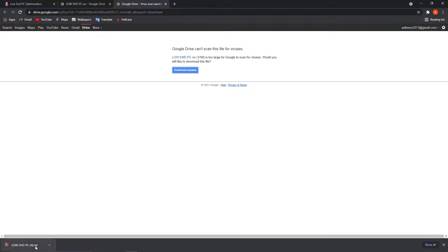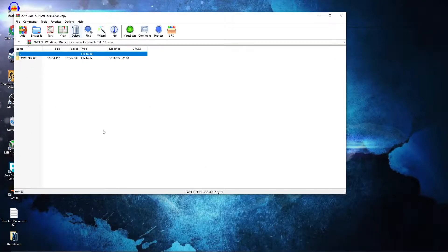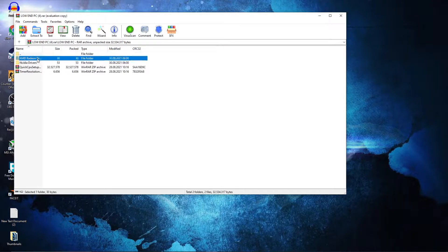When the download is done, press on it and press Open. This page will pop up — double click on Low End PC. Here we have drivers for AMD and Nvidia. If you have AMD, double click on it.